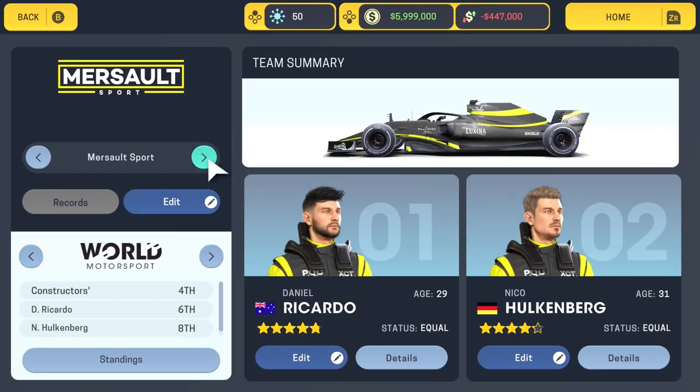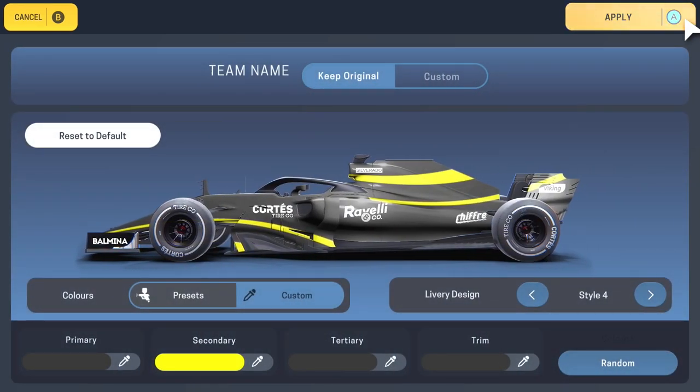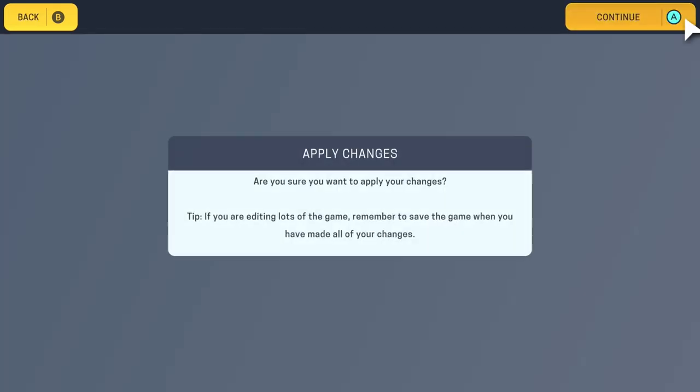Next up, Mersault Sport — again from the logo and the name you can kind of hint that that's Renault. We've got Daniel Ricciardo in his first season at Renault, so that should be really interesting. Ricciardo and Hulkenberg might be a couple to look out for. Here's their car — it's very much black with yellow highlights this year. The top of the car is more yellow along the nose cone which you can't quite do with this editor, but if you can do better please let me know below.